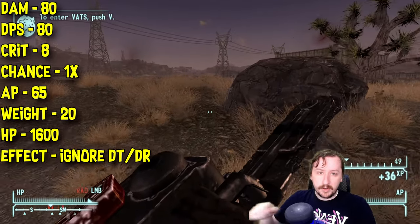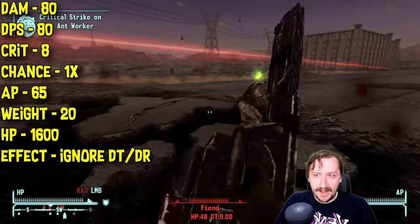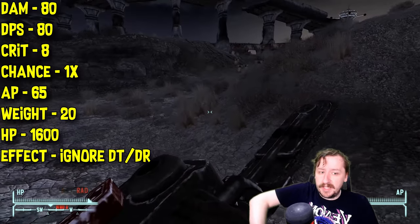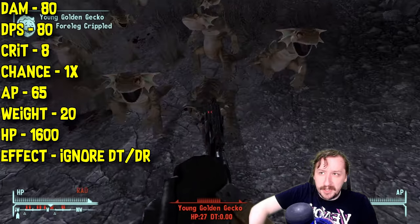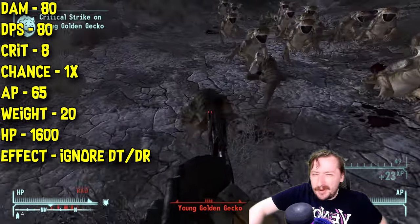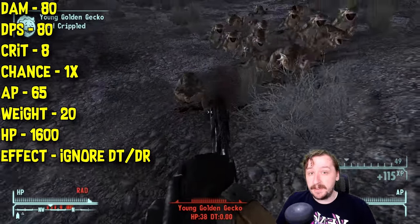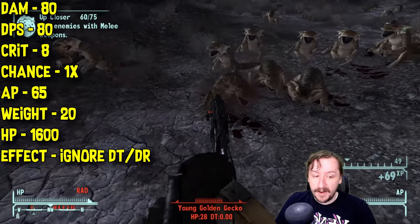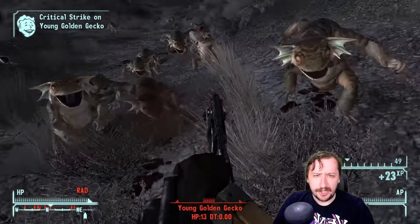This is very similar to the Ripper where you just want to hold it onto enemies to deal similar damage. It has a crit damage of 8, a bit higher than the Ripper but still not very high, with a 1x crit modifier. It also requires 65 action points in VATS. Its unique attack Scrap Heap requires half that, so it does half the damage but is better to use in VATS — still not one of the best VATS weapons, but okay enough. The Chainsaw weighs 20, though that can be cut in half by Heavyweight. It has 1600 item HP, more than the Ripper, and also ignores damage threshold and damage resistance — same as the Ripper.